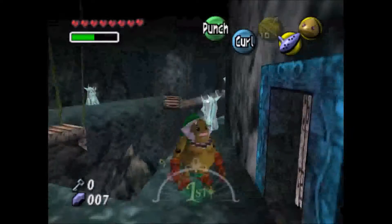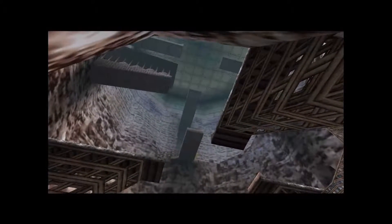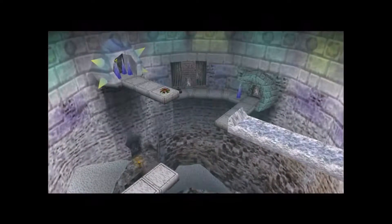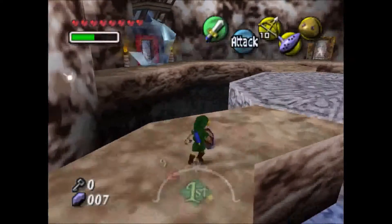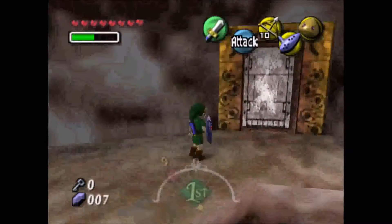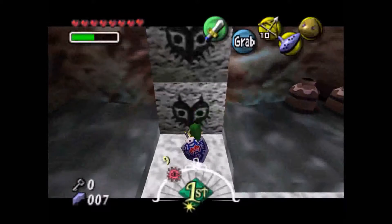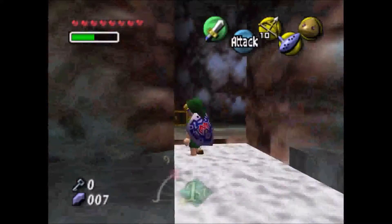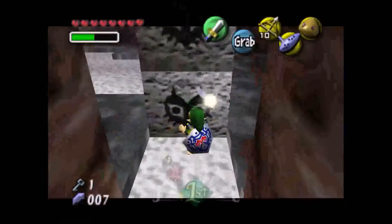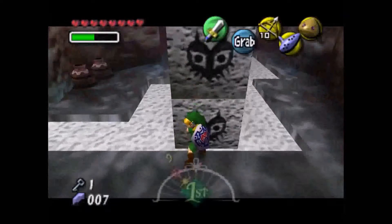Many intro cutscenes here — I don't know why they have two intro cutscenes. Let's go through here. Let's move these double-decker blocks. Do you know what's better than block puzzles? Double-decker block puzzles. That was a reference to something I probably don't even know about.